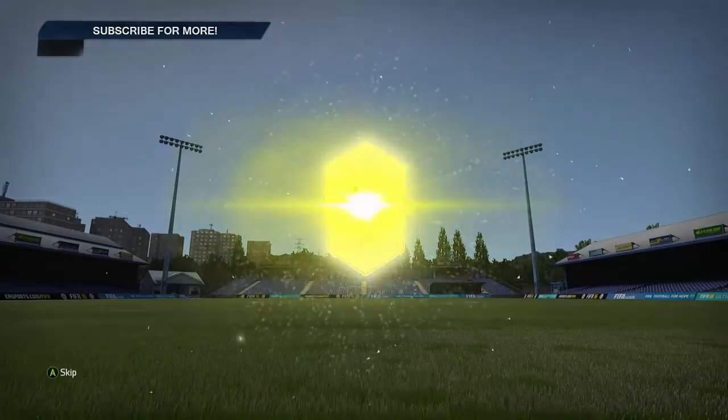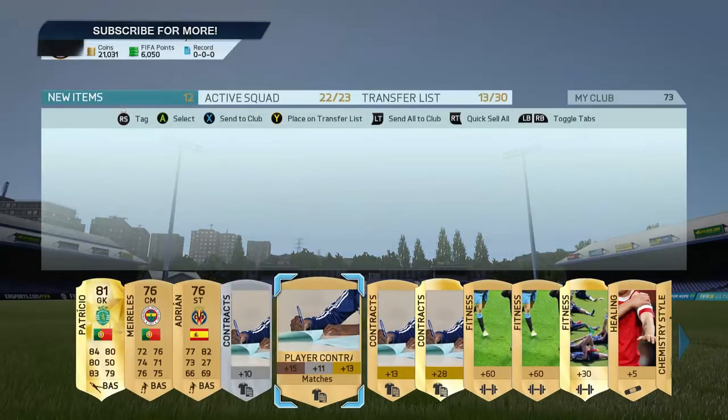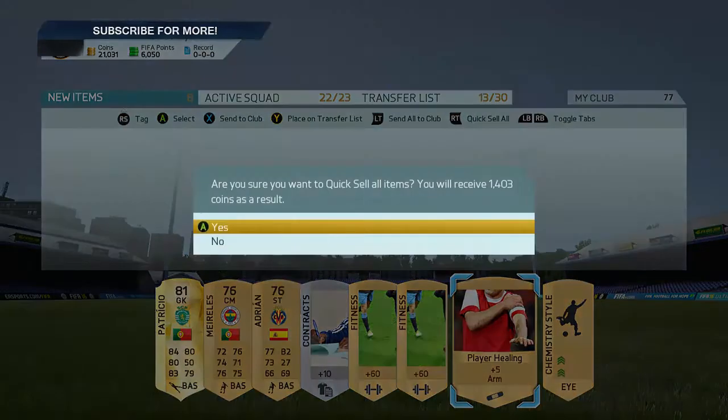We're going to open up the pack with Alaba on the front and hopefully get something good. Pinto — where are they? Pinto, yeah... Patrice — oh god. We're going to store him in the club. Thanks for watching this video — if you've enjoyed it, make sure you leave a like. Thanks for watching and I'll see you all next time!